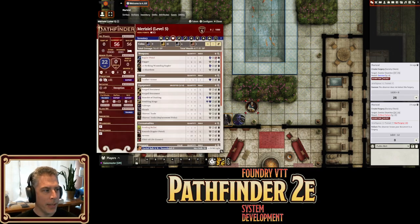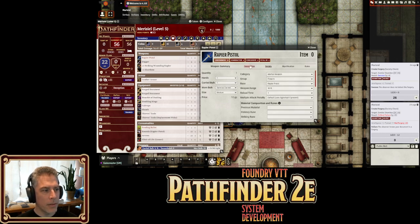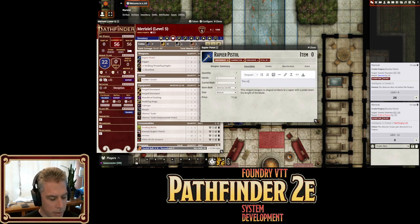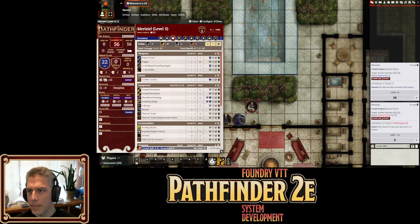That's a demonstration of GM notes — you can put these on any object. If you have an item that the player has, like this rapier pistol, you can edit it and add a secret GM note. The GM will have a note saying this is shoddy, but the player will be none the wiser — they won't see this. That's a cool thing we've added.